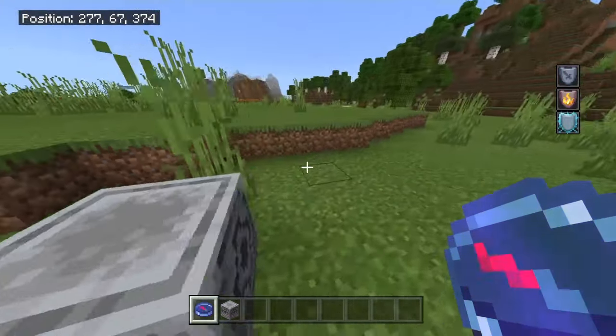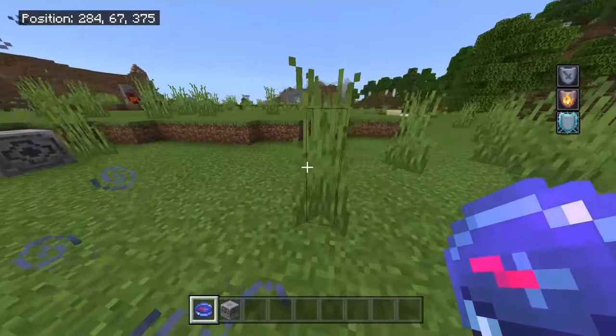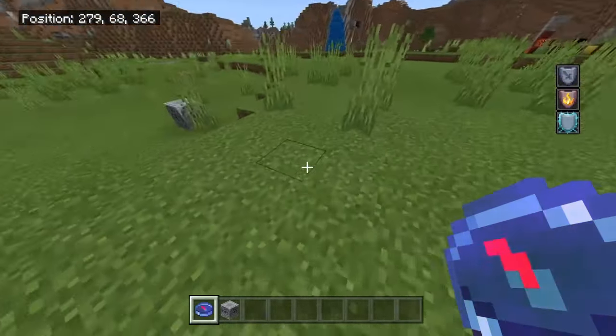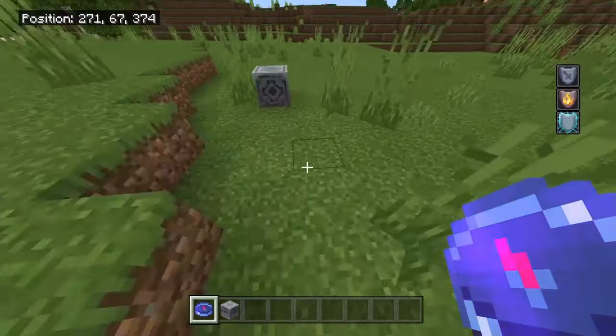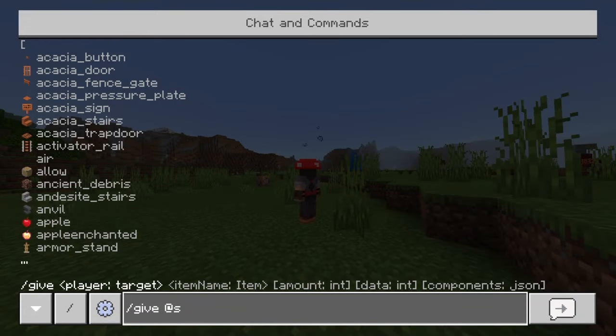So if you're creating a map with a maze in it, this could be really interesting — or an adventure map or something like that. Also there are light blocks.